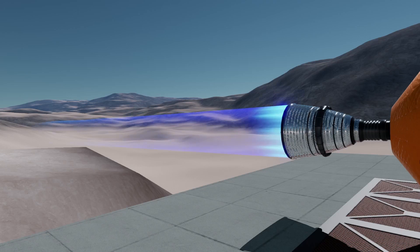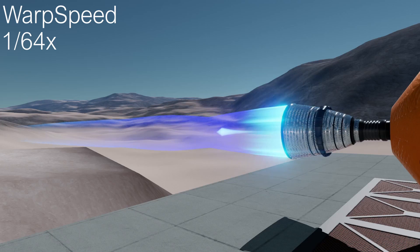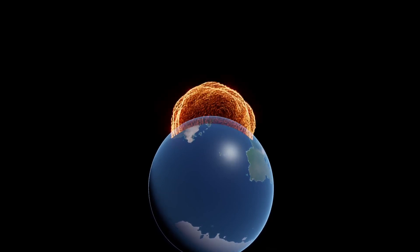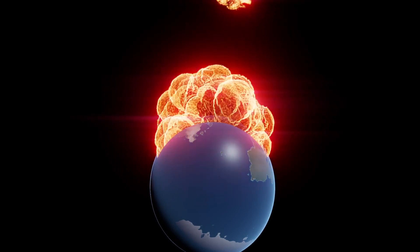First of all, it changes the slow motion limit to be even lower. In the base game the lowest we can go is 1/19th of regular speed, whereas in the mod we can go 1/64th of normal speed, which is insanely slow. This is insanely useful for doing precise maneuvers, seeing how engines throttle up and down in slow motion, and even just watching how pretty explosions can be in slow motion.